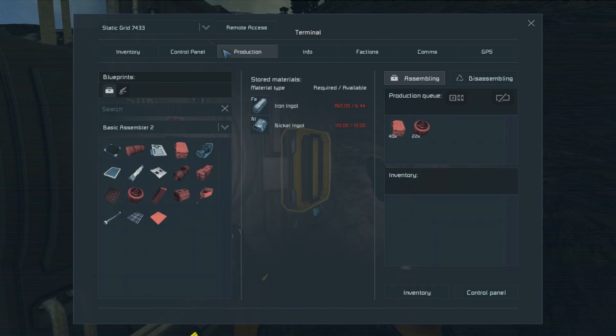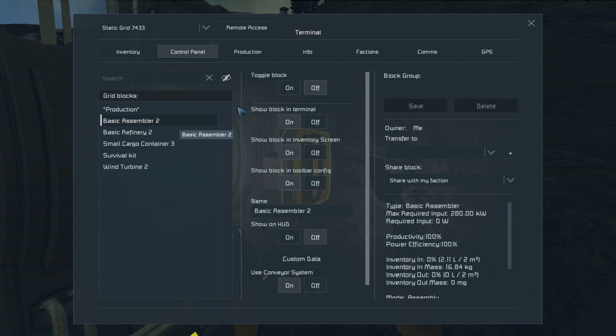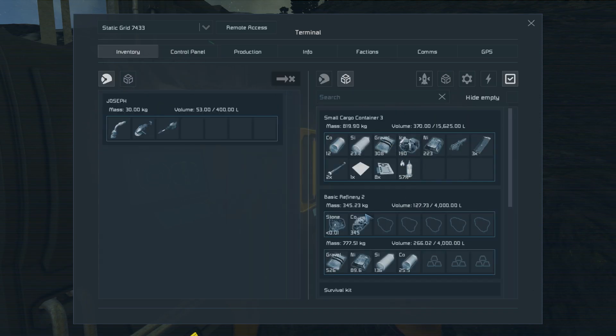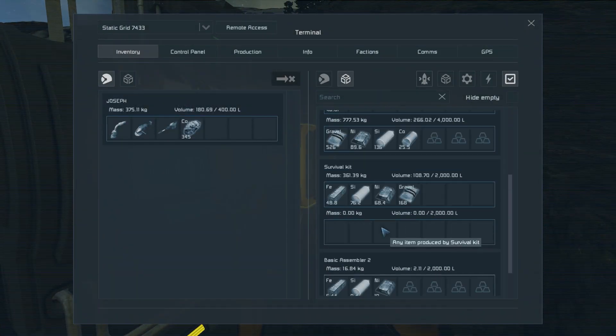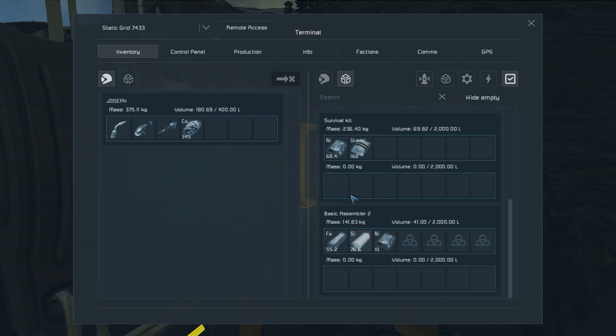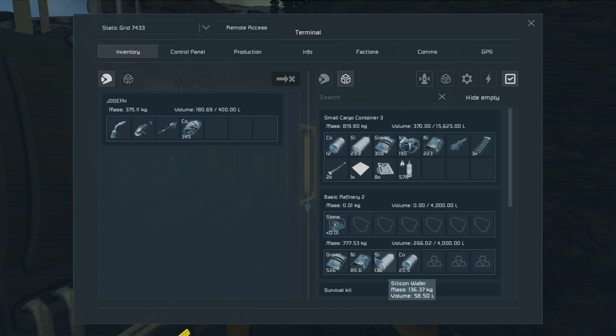Refinery on, assembler on. Refinery, give me your cobalt; assembler, make stuff. Okay — we have another stop, survival kit is hogging things. It's like it keeps hogging all the materials and doesn't want to give them up.